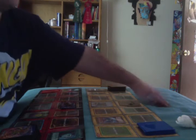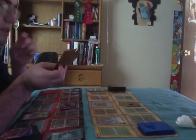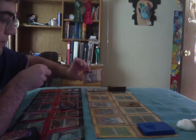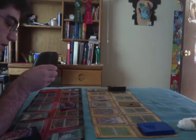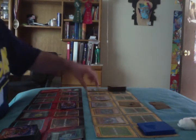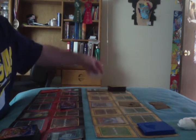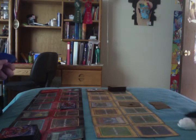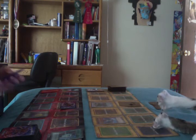It's the Synchro deck's turn. They draw and they'll play Synchron Explorer, which allows the Special Summon of Quick Draw Synchron — actually, Wall Guard. Now synchro Quick Draw Synchron with Synchron Explorer to Summon Level 7. This is getting good — Level 7, Junk Berserker.